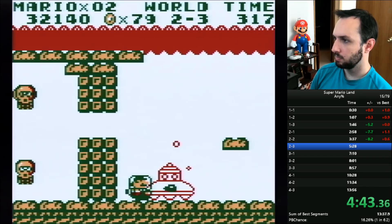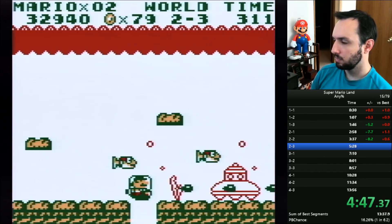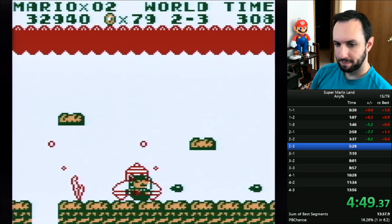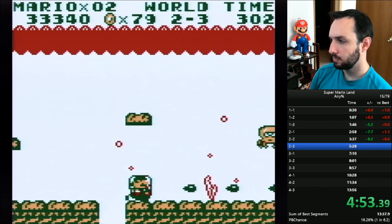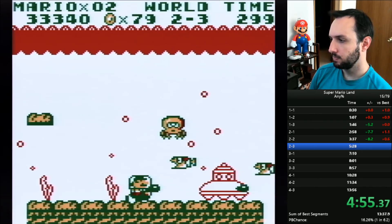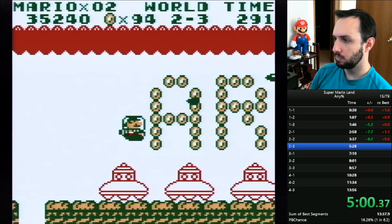There's going to be another bonus level at the end of this one, because it's the last level in World 2. My cat Miko is meowing. Anyway, there is going to be a bonus level. In the last world, at the bonus level, I got a Super Ball Flower.